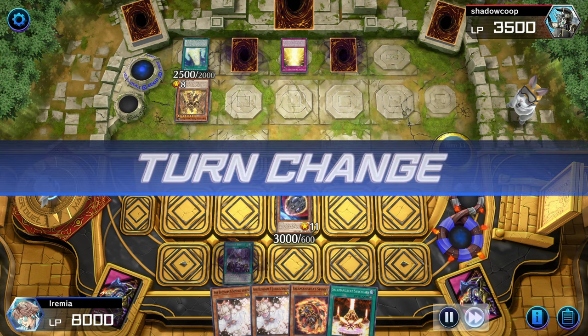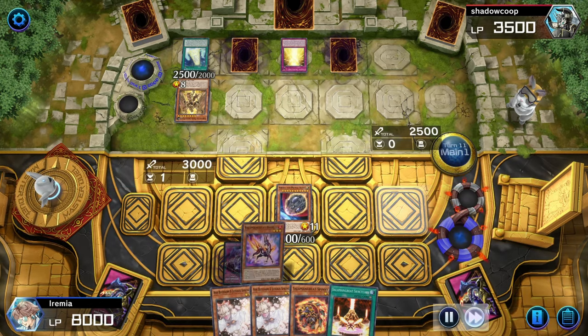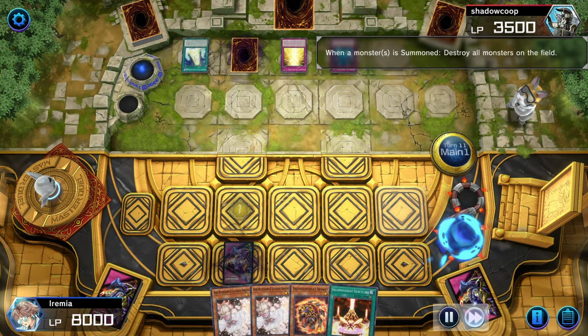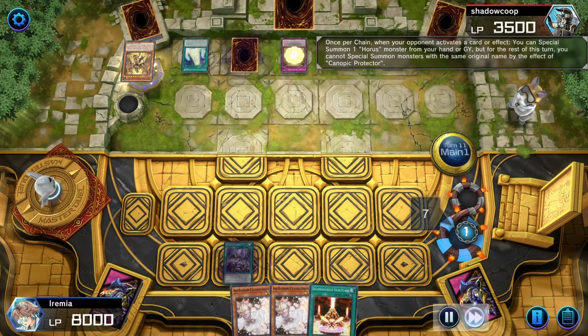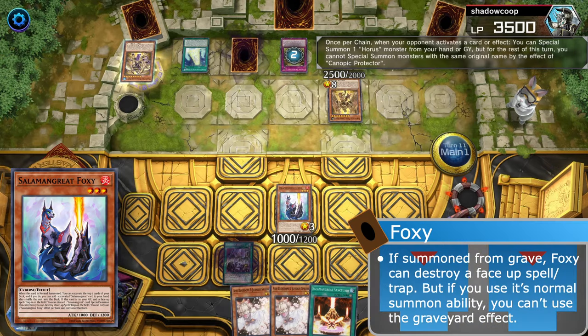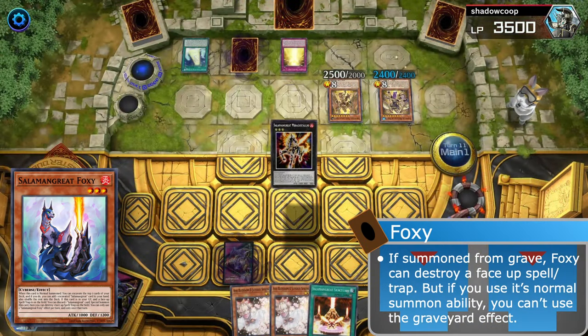We'll just slowly get rid of their cards here and beat down. They don't have anything still, so we're kind of at this weird stalemate. And Gazelle — that's a starter, cool. Let's go for the kill of this game. And I of course forgot about Torrential Tribute — it doesn't actually matter though. So we can discard for Foxy, activate Spinny. I actually chose not to destroy things because they have secondary effects when I activate stuff.